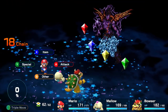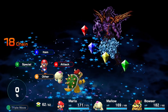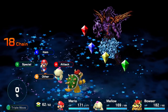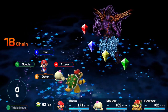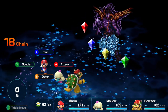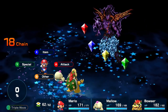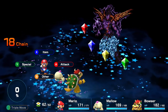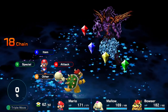Crystal weaknesses revealed: the Wind crystal is weak to Jump, the Earth crystal is weak to Lightning, the Water crystal is weak to Fire, and the Fire crystal is weak to Ice. Each one has different HP: the yellow one has 3200, fire has 2500, water has 1800, and the wind crystal has 800 but you can only really damage it with Jump.